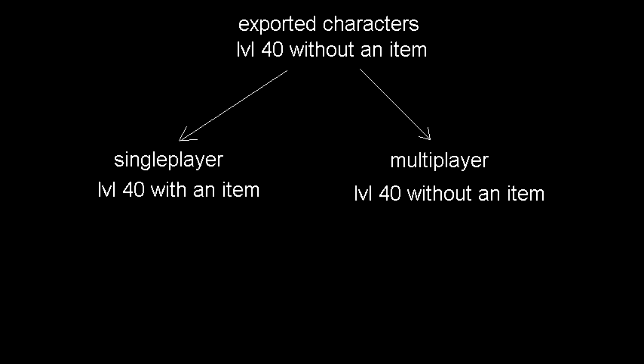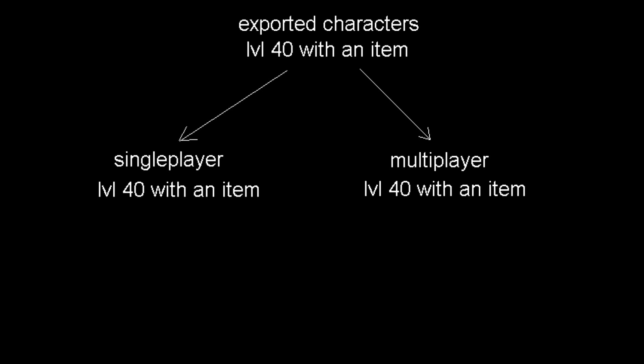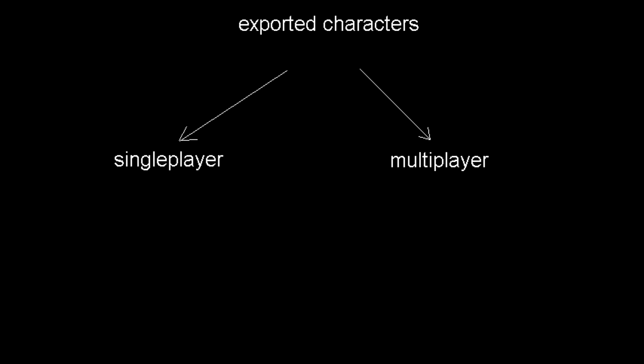But your Single Player save game will keep the item. So in order to keep the item, you only have to load the Single Player game, export the character, and from there, when you enter the Multiplayer you will have the item. This mechanic can be used in many ways, from not losing items, levels, or even the survival bonus. In future videos we will see how we can exploit this mechanic.